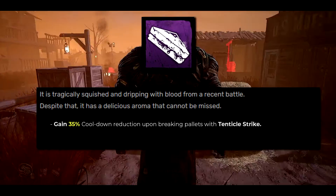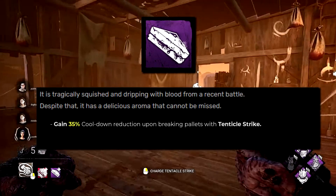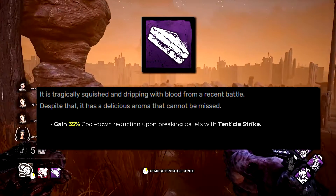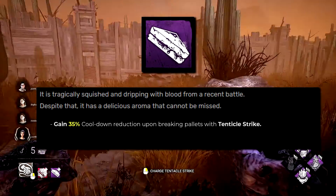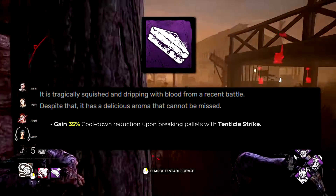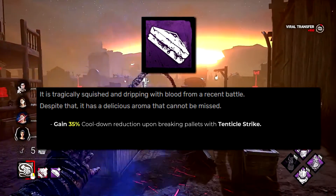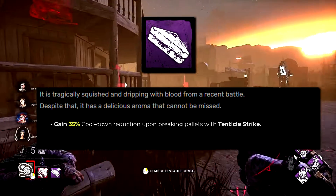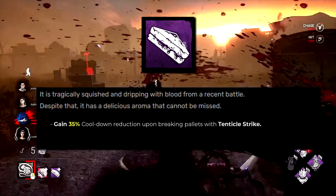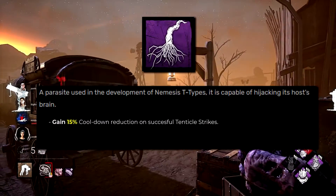Jill Sandwich currently reveals a survivor's aura for 12 seconds after they unlock a supply case. I've changed it to: gain 35% cooldown reduction upon breaking pallets with a tentacle strike. Nemesis's biggest strength is tanking pallets, and this drastically reduces the animation after breaking one. Maybe 35% is slightly too much, but an add-on that reduces pallet-break cooldown would help Nemesis stay in fights and chases as long as possible.